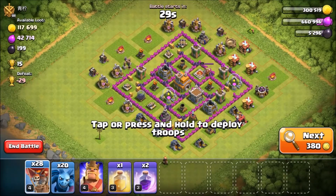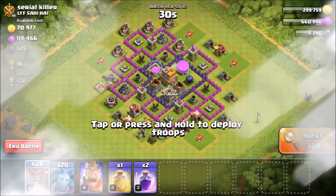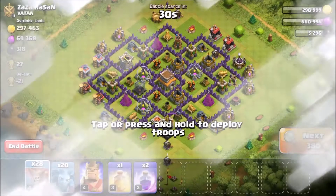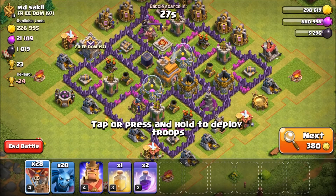That one doesn't look like a good base — not a lot of loot. Normally when I'm attacking I try to look for at least 150k or 125k of each resource. This one — not a lot of loot either. This one's not really a problem with loot, more with trap placement. This one here has level six Air Defenses — that's rough.